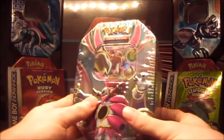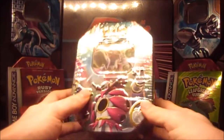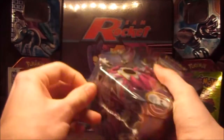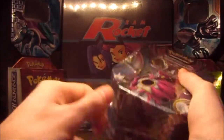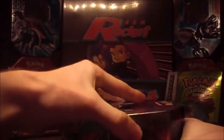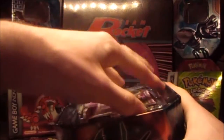Hello guys, my name is Nick from M&M Collectors and today I'm opening this beautiful Hoopa tin. Let's get straight into it by ripping off this plastic — and the plastic is gone. Look at it, we are going to open it right away.